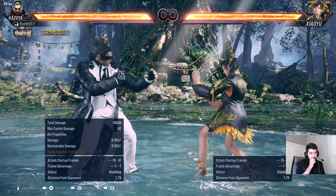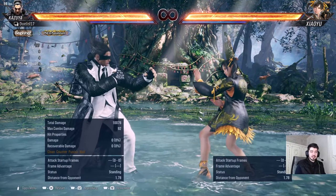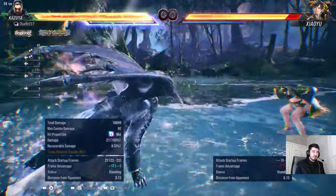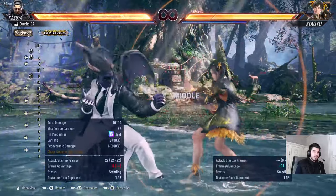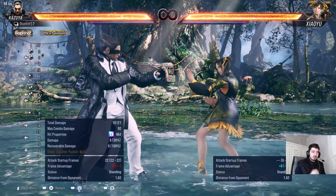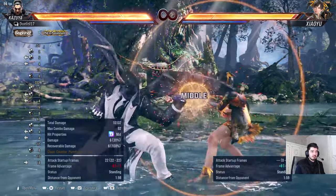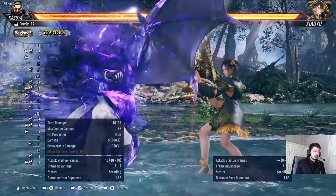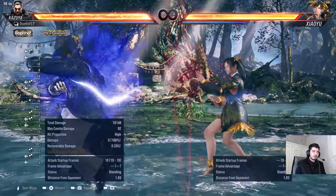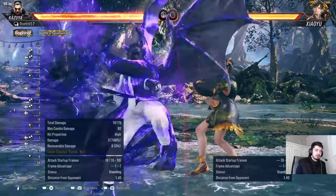Back one-plus-two is also a backswing blow — Kazuya goes backwards a bit, not the best backswing blow in the game but can sometimes evade things. It's a heat engager and safe at minus eight, with chip damage. I think I should be utilizing this more — the main weakness is it's a bit linear and twenty-two frames, but it's safe, gives chip damage, and goes into heat.